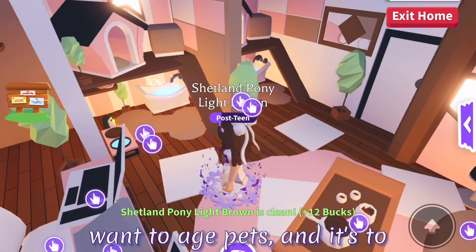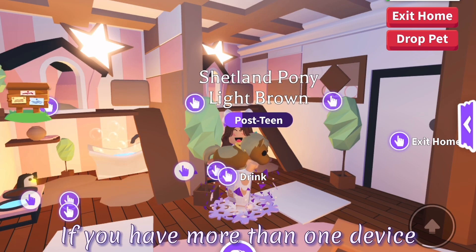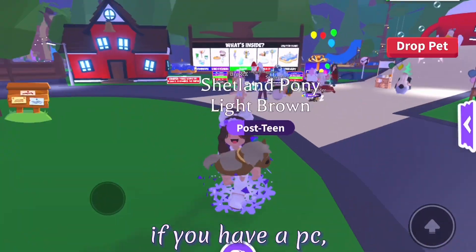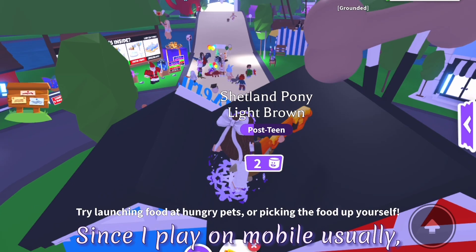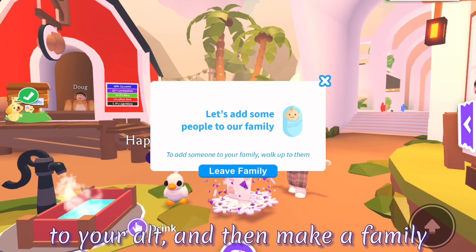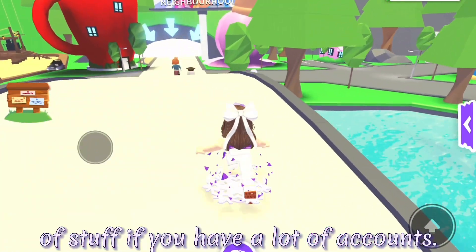The last method is for people who want to age pets, and it's to use alt accounts. Alt accounts are really useful when making neons because even having one alt account will let you age pets twice as fast. If you have more than one device you could make and use alt accounts to help you age pets way faster. There's also a way to have multiple accounts open on the same device, but it only works on PC. If you make any alt accounts, you can just trade a pet you want to age to your alt, then make a family and invite your alt account. Then you can hold both pets at the same time and age pets at the same time. You can do this with as many alt accounts as you want, but it will be harder to keep track of stuff if you have a lot of accounts.